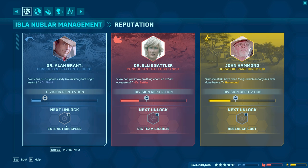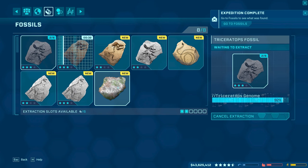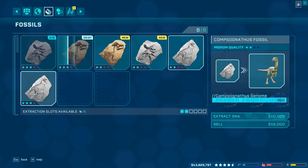We're going to get extraction speed as an unlock, which is going to be great because we're going to be able to extract those fossils a little bit faster. Ellie Sadler over here — speaking of extracting fossils and stuff — we're going to get Dig Team Charlie, a third dig team for our expedition team. So that's going to be great. We're going to be able to go to three different sites at once. And John Hammond — a little bit more reputation, and I guess research cost is going to go down for everything, which doesn't matter because everything's already researched for us right now.